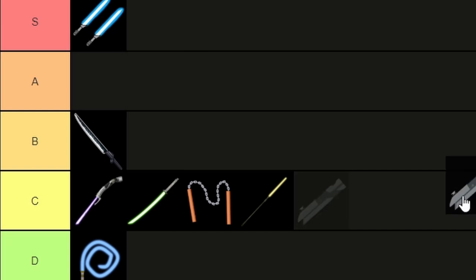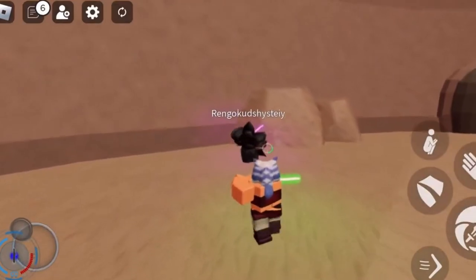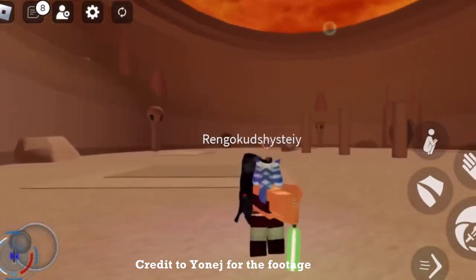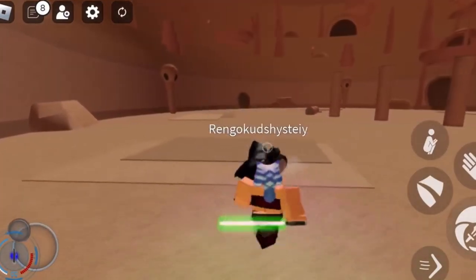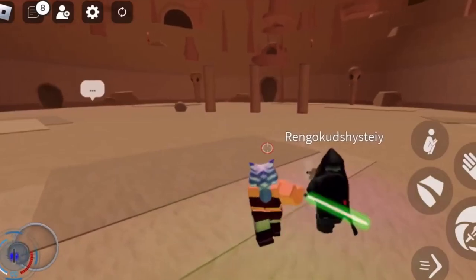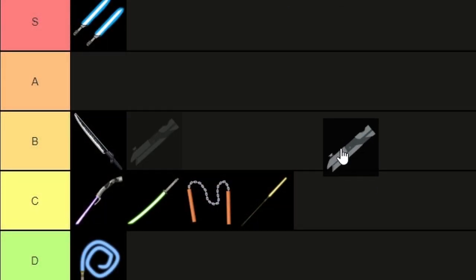Next up we have the single backhand. I'm conscious that this video is dragging a little bit so I'll try and speed some of them up. Essentially this looks cool and has a slight buff on movement speed but doesn't do much else. I can't quite remember how much it costs but I don't think it was any more than 16k so it's pretty cheap. It can be fun to use but I would recommend saving up a little bit more for something better. So it's going in B tier.